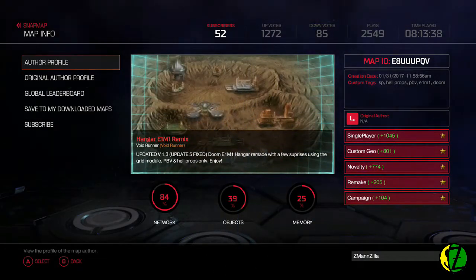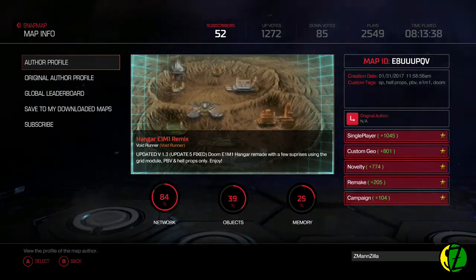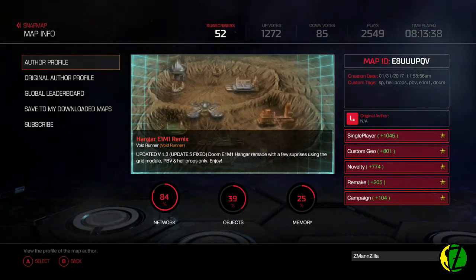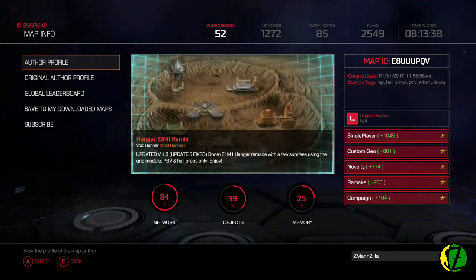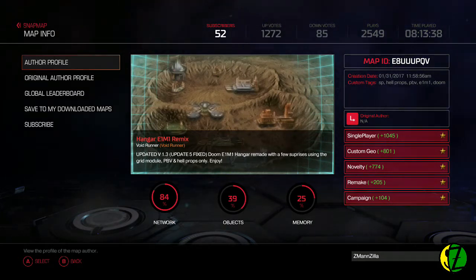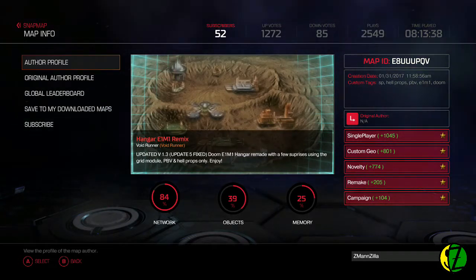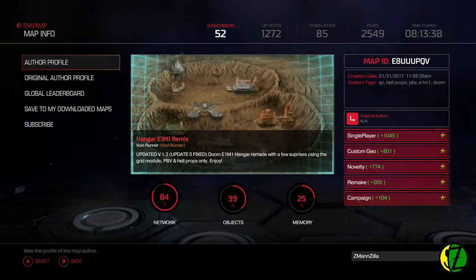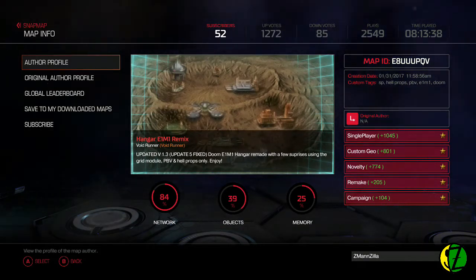I'm kind of torn here. I'm playing some snap maps today and I decided I haven't played a void runner map in a while - I love those. But looking around for one I haven't played yet, I'm getting down to where the only one left is a remake. Regular watchers know my thing about remakes: I never know how to judge them based on the original designer's decisions versus the snap mapper's decisions. I'm not super crazy about remakes, but I am super crazy about the work of Void Runner.